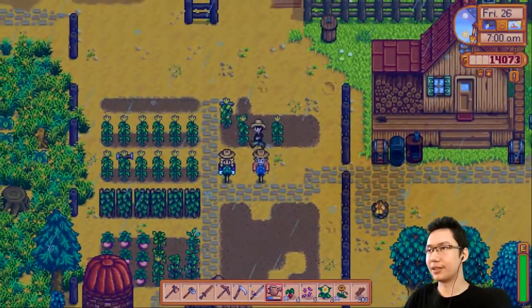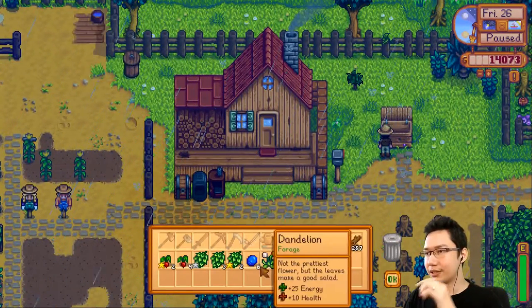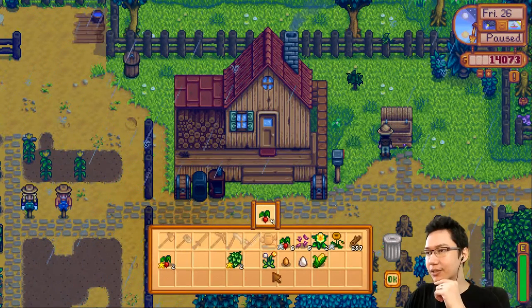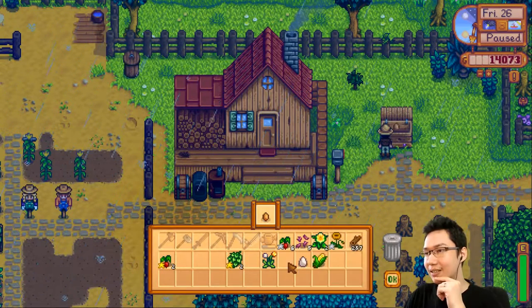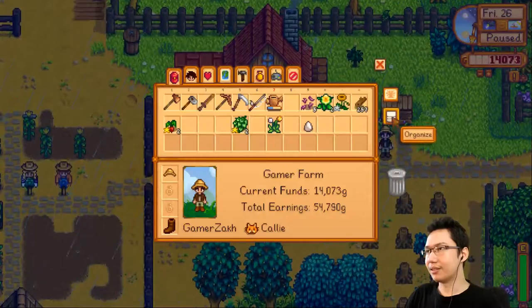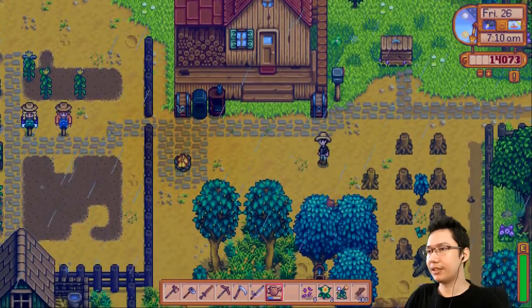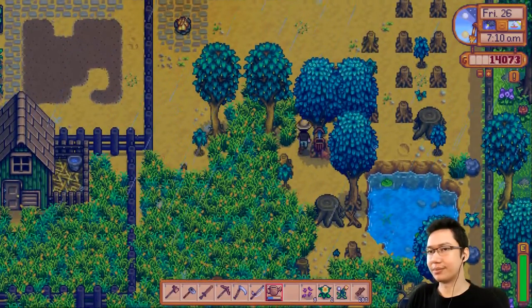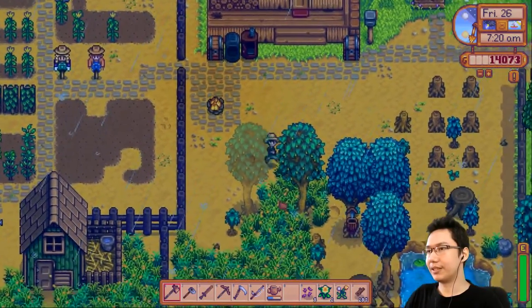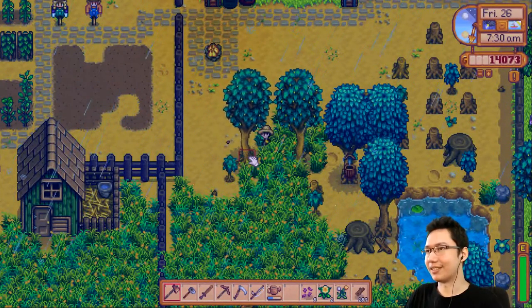Nothing else to harvest — wait, there's a bit of corn. We're at 14,000, so we need a few more thousand to reach our target. Selling the blueberries, the hops, the radishes — those are gold, I'll keep those. Selling that egg, selling that corn. Got a couple things going into the community center. Still nothing in the tapper for the oak tree. We could do some tree cutting.